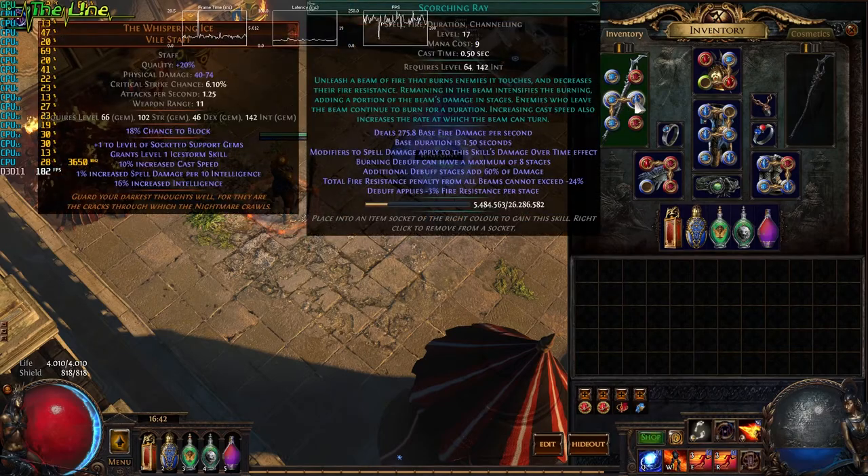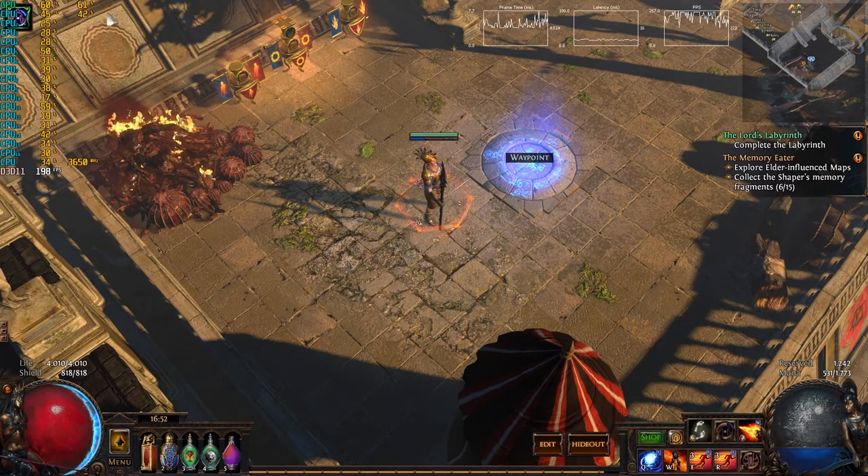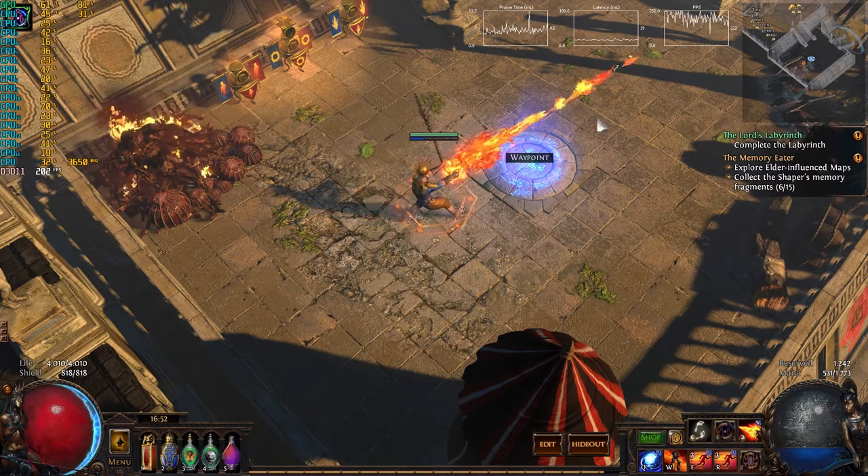I'm using Scorching Ray combined with Whispering Ice, so while I channel Scorching Ray it will trigger the Ice Storm of Whispering Ice. You can see in the top left corner my GPU is around 60 to 80%, and my CPU overall is around 30% usage. And let's channel!